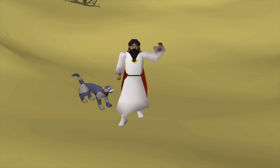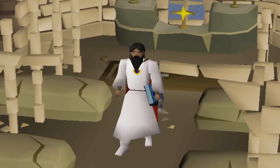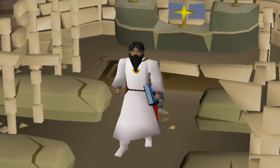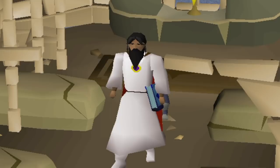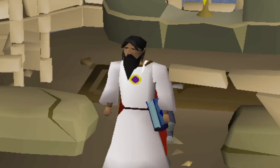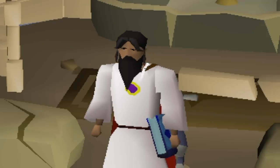Well, I guess there is none, so see you guys next time. Don't forget to like, comment, subscribe, all that good stuff. Nah, I'm just kidding. We're still going to go through with the same goals as before, we just checked the God Item off of our list a little early. I'm still gonna do the Hill Giant Beginner Clue Grind, still gonna go for the Staff of Air, and still gonna get my melee stats up to at least base 60s and hopefully higher.